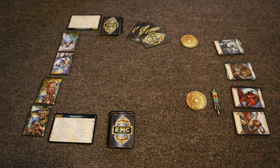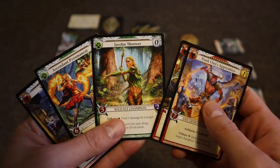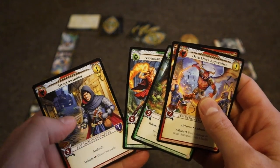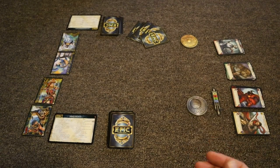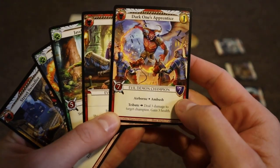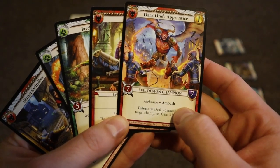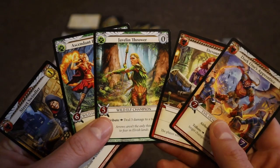Preparing your champions means you can use their abilities and attack with them — you put them face up. On your turn, you can play unlimited cards that cost zero gold, but you can only play one card with the one gold symbol, meaning you'd flip your gold token to activate it. Looking at a card, you'll see the cost at the top, the faction it represents, its attack power, its defense power, what it is — like a champion — and any other abilities it might have.